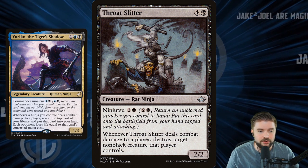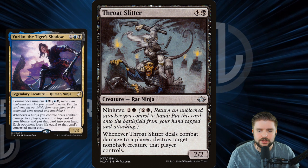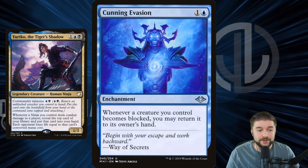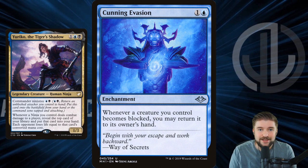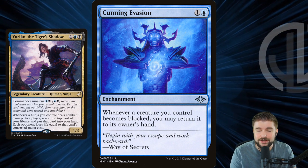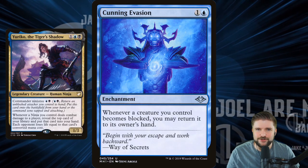Throat Slitter is a good removal ninja — for three ninjutsu, when it deals combat damage to a player, you destroy target non-black creature that player controls. So that's what removal can look like in this deck. And then we've also got Cunning Evasion: whenever a creature you control becomes blocked, you may return it to its owner's hand. If any of these unblockable situations don't work out, this is a nice little backup plan — come back to hand, recalculate, and come back at you later. That's the fun way I would build Yuriko.